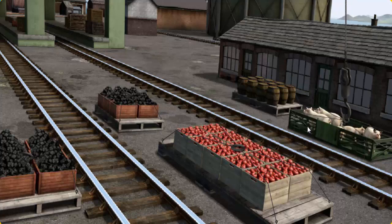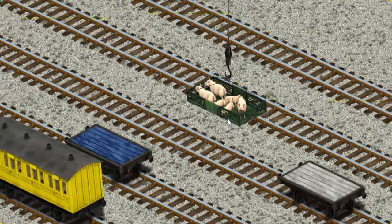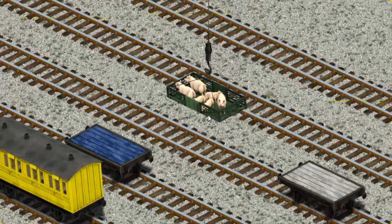Let's lift and load. Now the cargo must be loaded. Help Cranky find the blue flatbed.